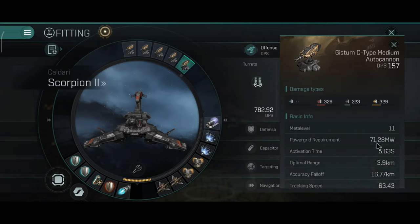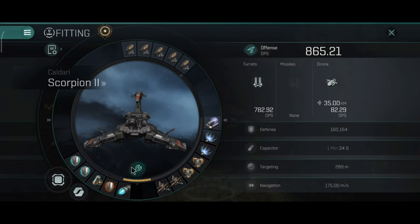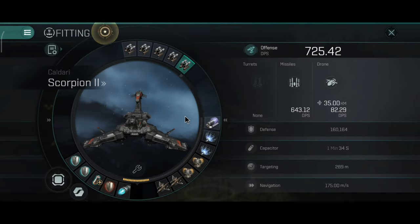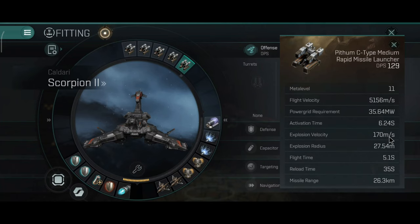The Scorpion can be used as a bait ship. You can fit small and medium turrets and missiles on the Scorpion because it has a bonus on all turrets and all missiles — including small and medium. This makes the Scorpion one of the best bait battleships in the game, whether you want to bait Orthrus ships, PvP cruisers, faction frigates, or interceptors.